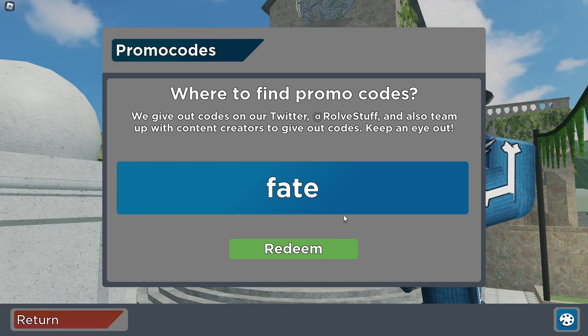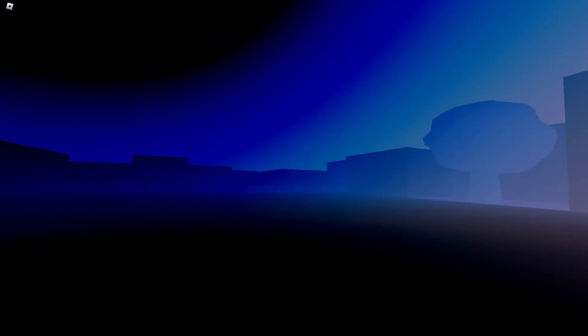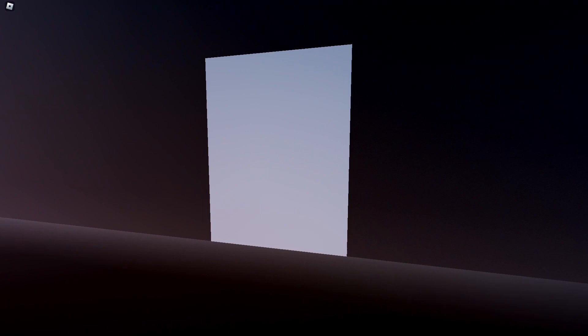The final code is 'fate.' This is the last code of the video — redeem. What happened to the redeem button? We're teleporting to so many places! Guys, enter all these codes. If you enjoy, drop a like on this video, subscribe with notifications on, and check out my website findercodes.cc — the first link in the description box and pinned comment — for all working Roblox codes.